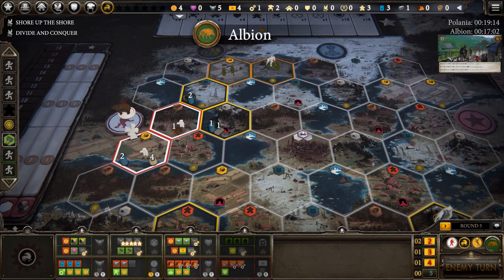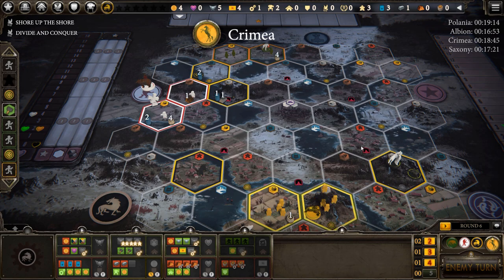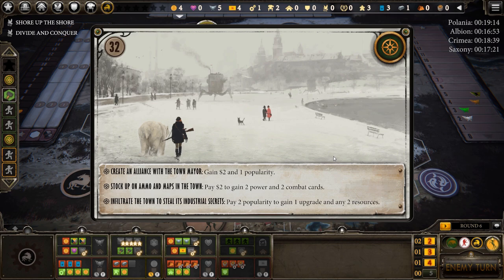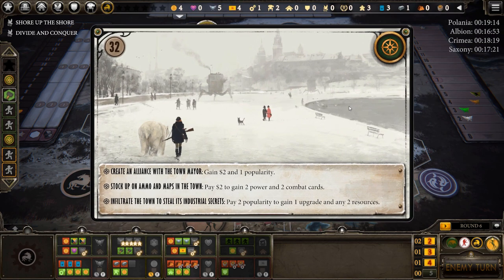Albion moves away from me — this is not good. I was hoping they would attack and try to get their oil back, but now they're going to turtle up, get some cards, get some power probably. It might be tough for me to fight them. Crimea also moves out — that encounter is not what you want to see. If they pick option two, it's going to be hard for me to fight them at any point. Hopefully they don't, but right now they're pretty well fortified with two units on the iron tile there.